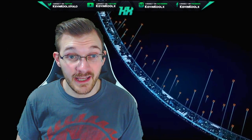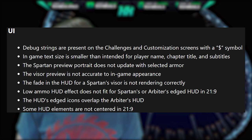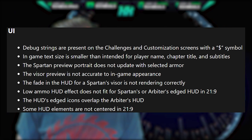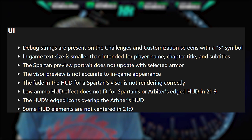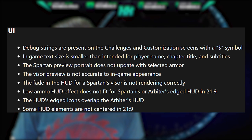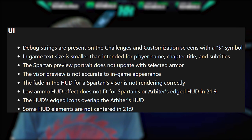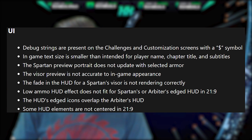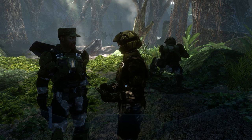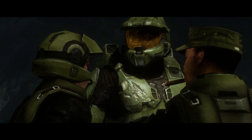For the UI section of the flight, there are some bugs as well. Debug strings are present in the challenges and customization screens with a dollar symbol. In-game text size is smaller than intended for player name, chapter title, and subtitles. The Spartan preview portrait does not update with selected armor. The visor preview is not accurate to in-game appearance. The fade on the HUD for the Spartan's visor is not rendering correctly. The low ammo HUD does not fit for Spartan or Arbiter's edges on the HUD at 21x9. The HUD's edge icons overlap on the Arbiter's HUD. And some HUD elements are not centered in 21x9 — your standard widescreen format — so it's important to have the HUD lined up properly.